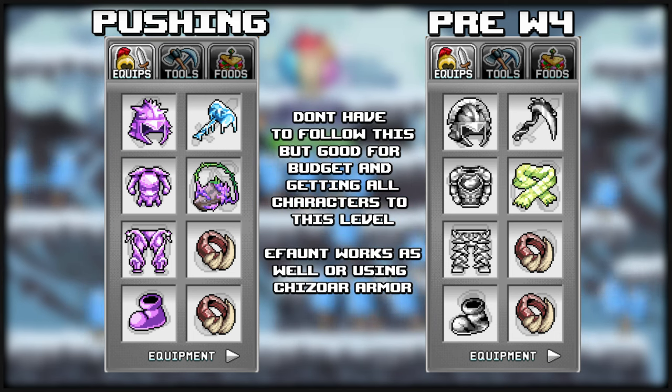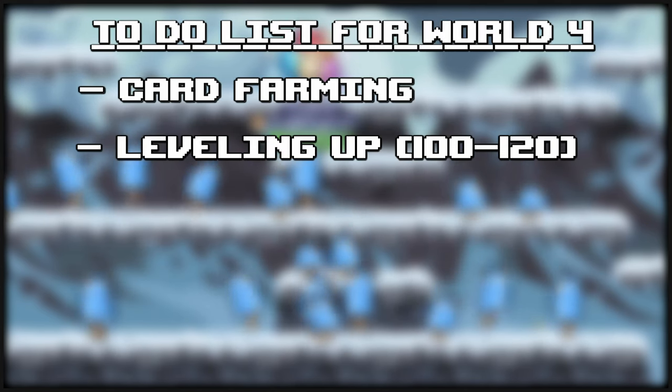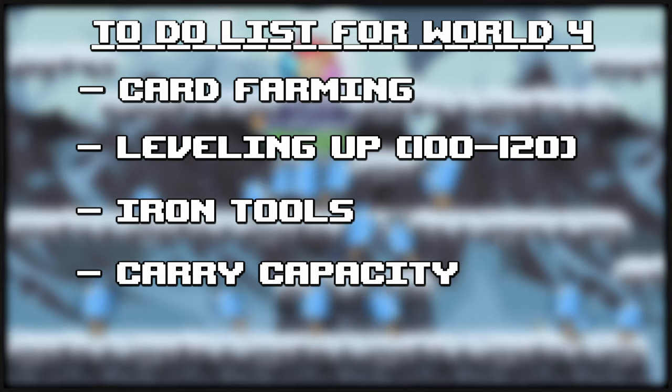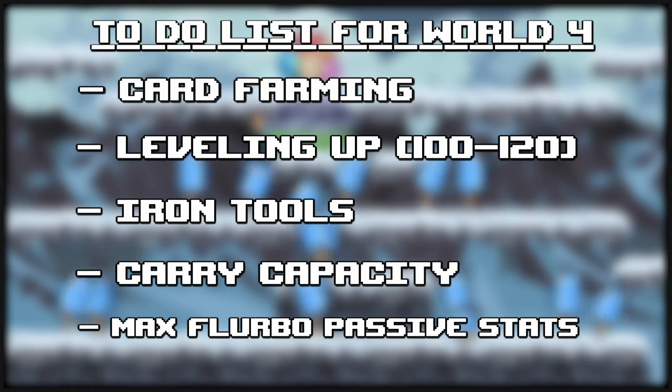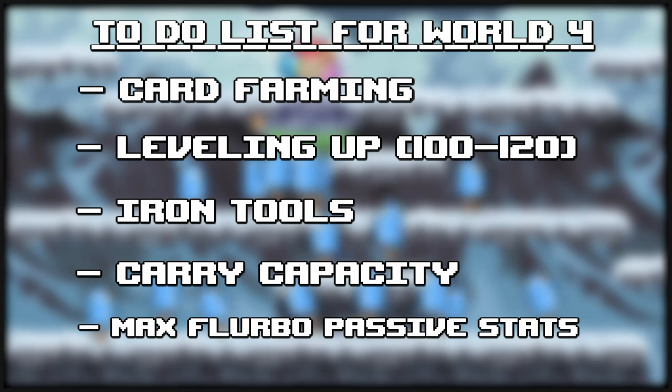If you're at this point, you won't quite be strong enough to tackle World 4, so I'd suggest working on card farming, getting levels, getting everyone iron tools for an easy stat stick, carry capacity, and getting your party dungeon flare bows passive stats maxed — because you're going to need a bare minimum of 1 million damage to successfully push partway through World 4. Good thing I have a combat guide to help build all total damage and base damage percent — make sure to watch that, it's going to be a lifesaver.